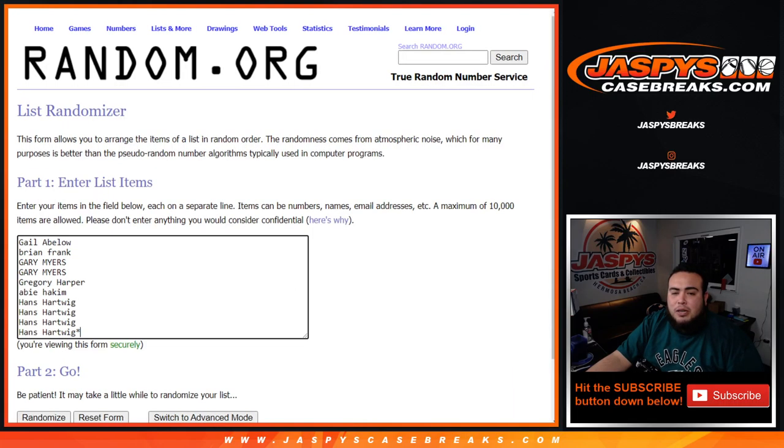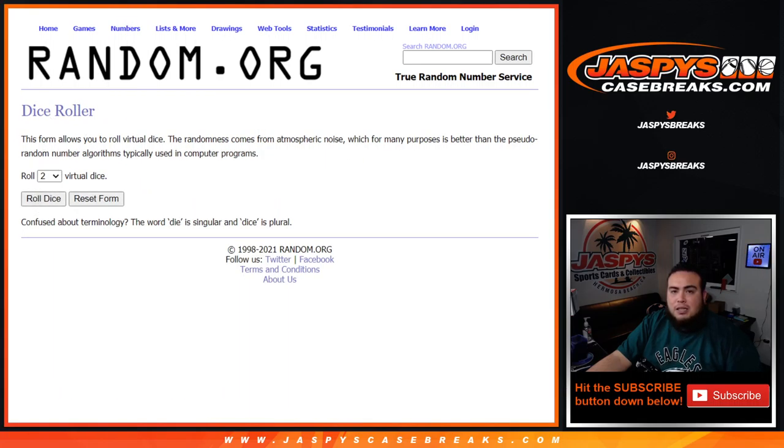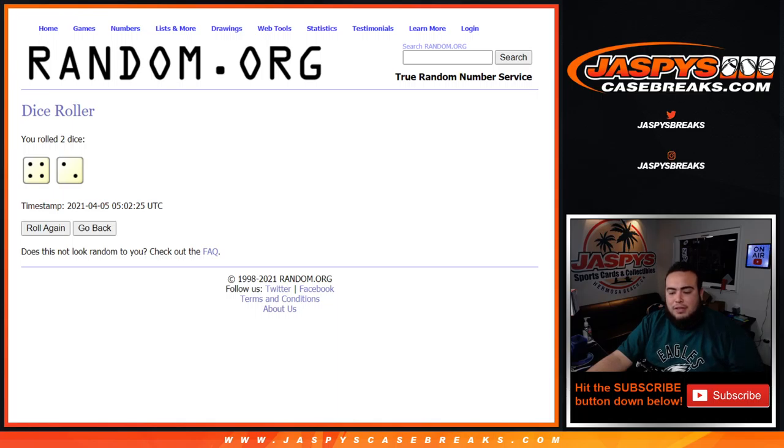So here you go guys — dice roller here, here's the customer names and the numbers from 0 through 9. Let's roll the dice. And we got ourselves a 4 and a 2 for 6 — good luck.